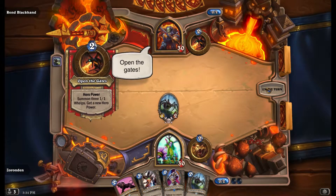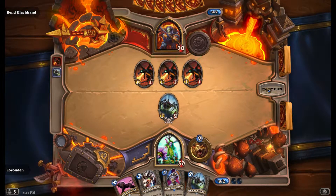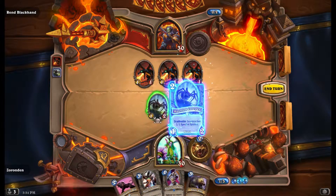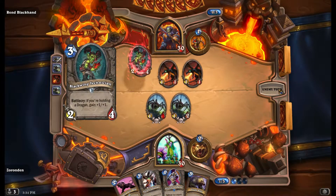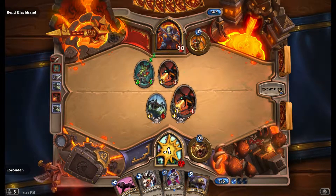He didn't coin. Interesting — I'm used to him coining. Options have opened up. I think I want a second creeper, because these little 1-1 whelps and 1-1 dragonkin and stuff... that's a quick bad for him to summon on me.